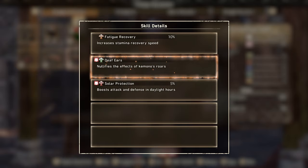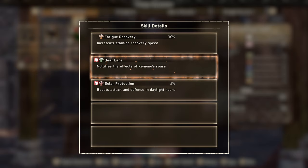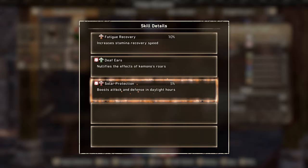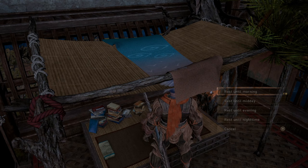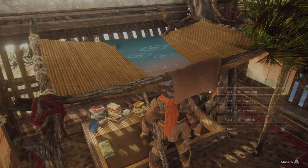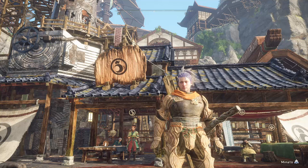Death Ears is a nice perk since we don't have to deal with kimono roars. Solar Protection boosts our attack and defense by five percent in every hunt, with the caveat that we must be in daytime to get the benefit. If it's night you shouldn't be hunting in the Ember Plume set. Simply go to your house in the hub and rest until morning or midday — it takes a few seconds and is well worth it for that five percent attack and defense boost.